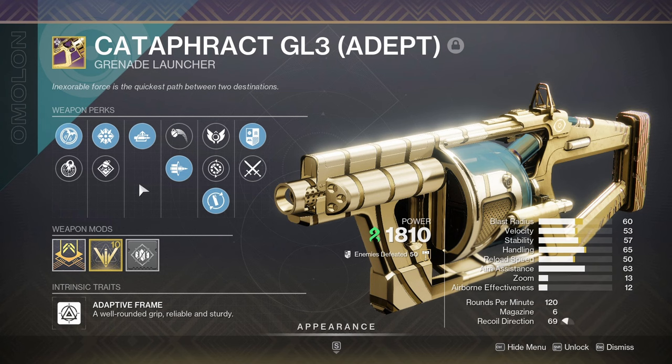So this Auto-Loading Holster Bait and Switch roll is primarily the roll we'll be using in this video. Unfortunately I did not yet get the Envious Bait and Switch roll to drop, and if that's a deal breaker for you, I apologize. But in my defense, the Auto-Loading Holster roll is probably still the more practical roll since it requires zero setup and is more consistent — Envious needs setup.